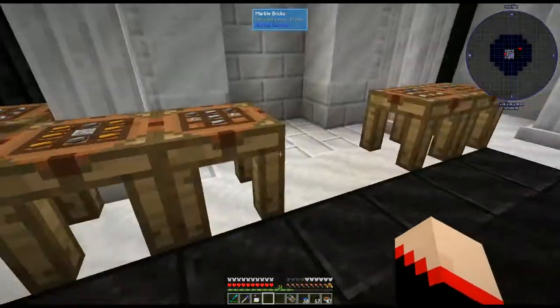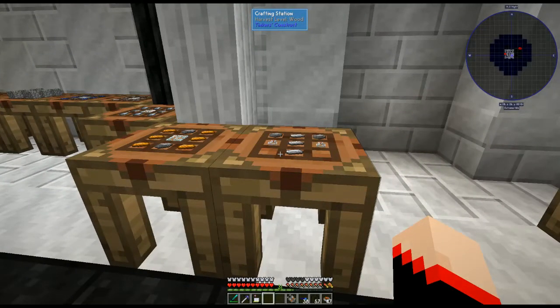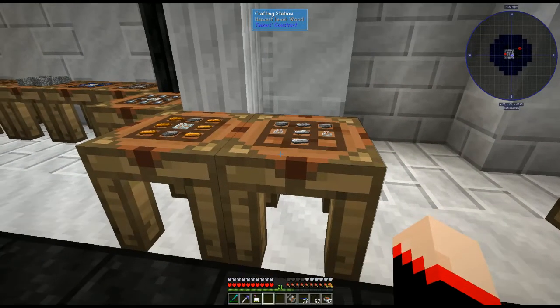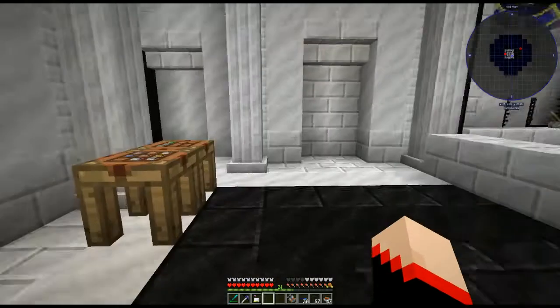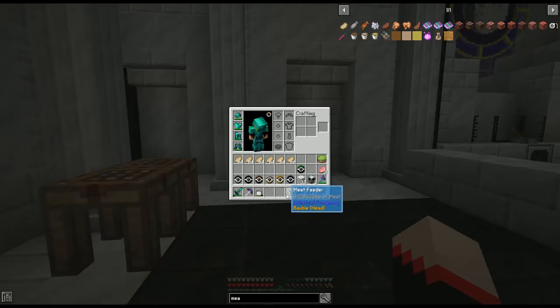One other thing we want to make — this one's pretty cool. If you're doing all three of these machines anyway, you're going to want to make the meat feeder so you never have to worry about eating again. It holds 128,000 millibuckets of meat — that's a lot of meat. The recipe is two plastic, three iron ingots, and two glass bottles.